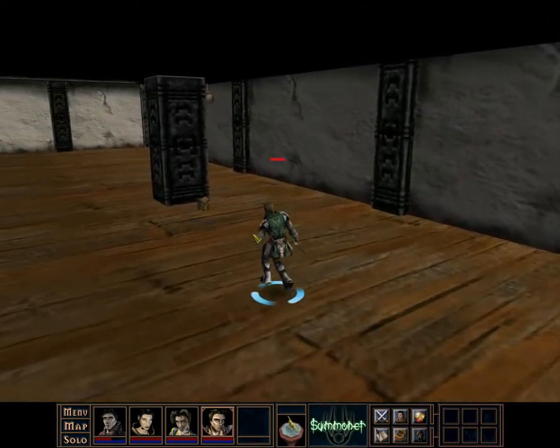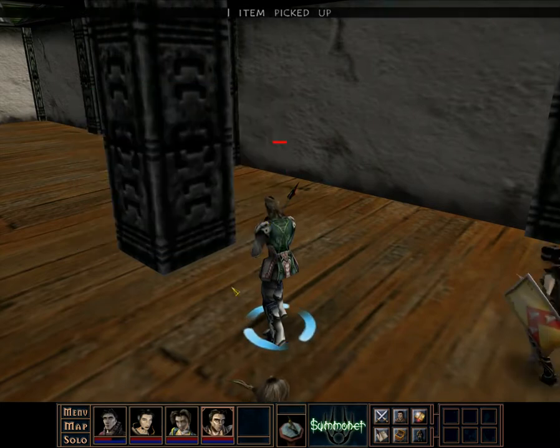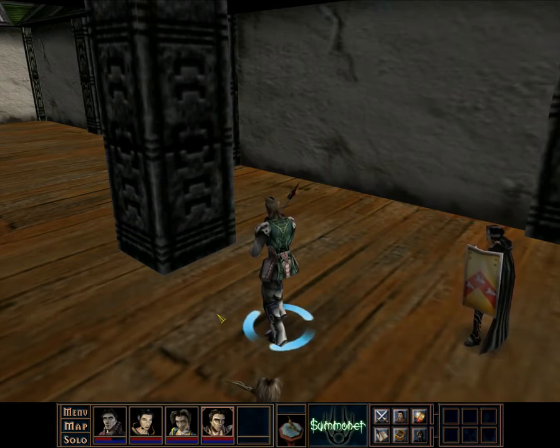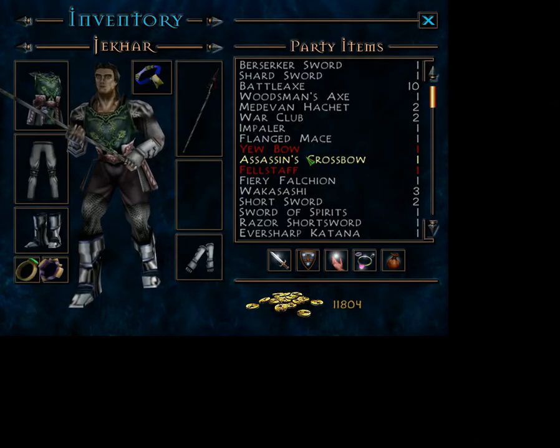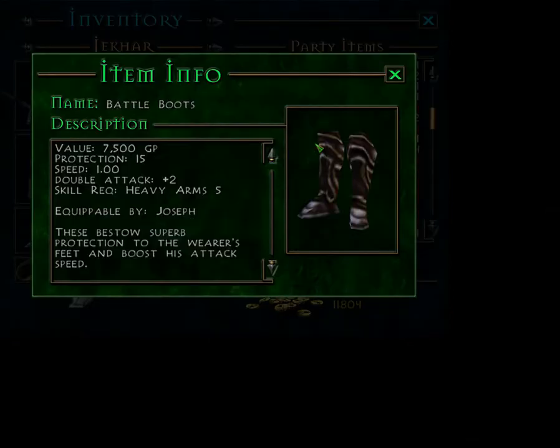There you go. We missed this — and what is this? A pair of battle boots. What do battle boots do? I'll just put my teacup down, fire up the inventory. Battle boots: equippable by Joseph, 15 protection, double attack plus 2.